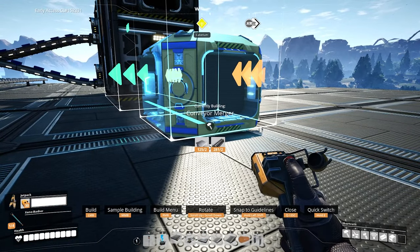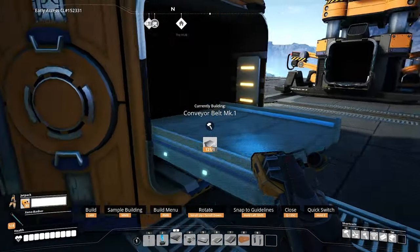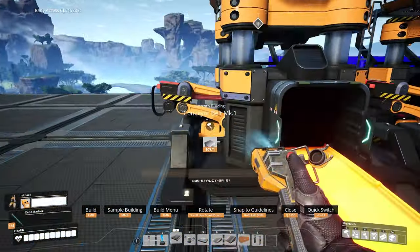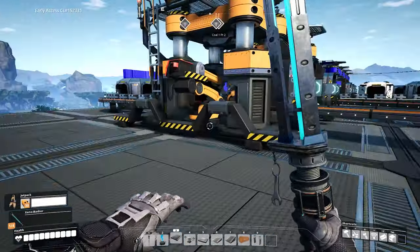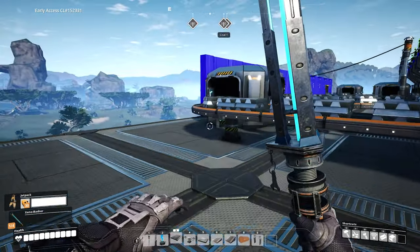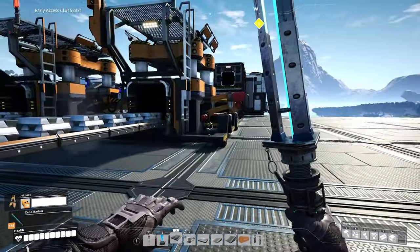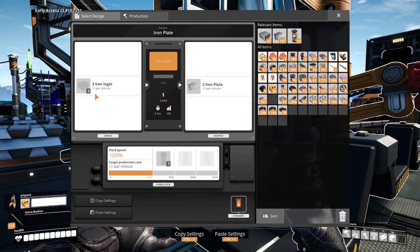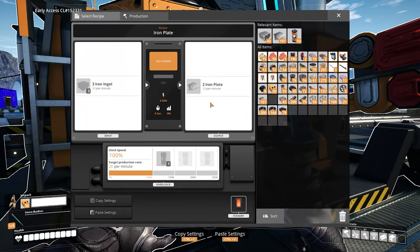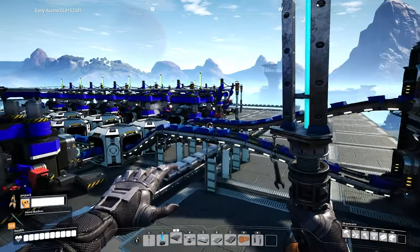I'm just going to messily hook this up for now since it's not permanent. Everything else is going in nice curved lines but this is going to go like that. I need to bring the power over here. I don't think I'm gonna need all six smelters so I need to do some ratioing. It looks like we need 30 per minute — so two of these constructors will take from one smelter and that's going to be making 20 per minute.